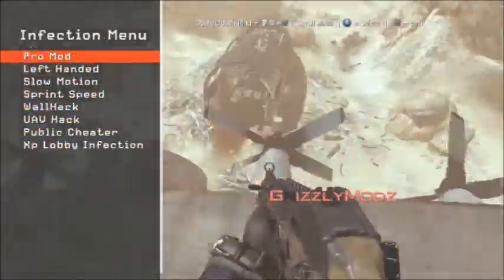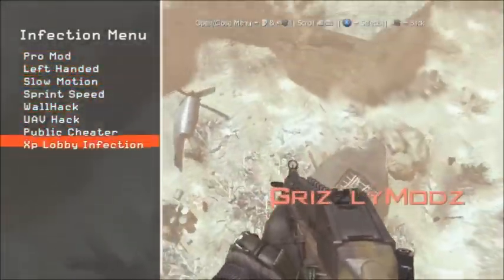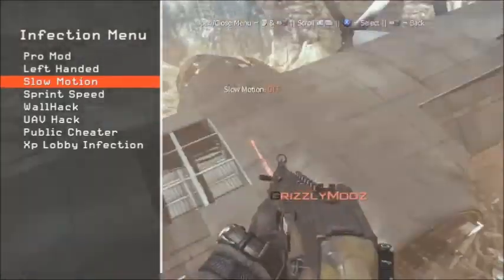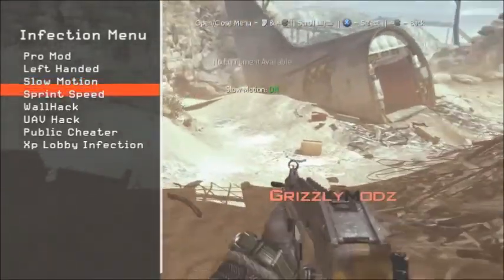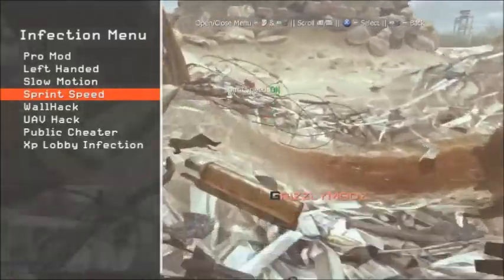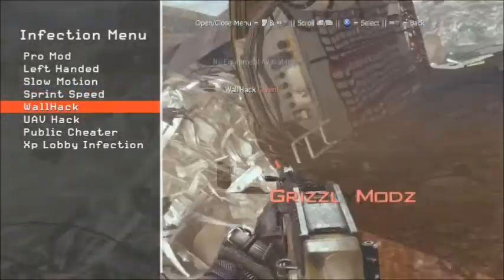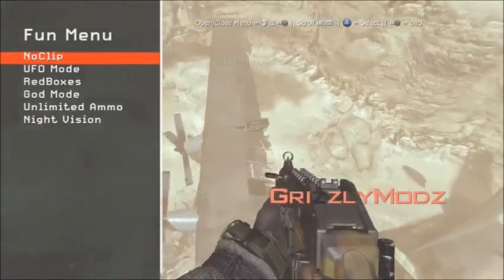The infection menu has your average type of infection stuff. One thing it doesn't normally have is slow motion, because if everyone in the game has it, everyone will just be toggling it on and off and it'll make the game freeze. Sprint speed — that's not back speed, that's fine. Then there's war hack, which is an average expected thing, UAV hack, public cheater, XP lobby, infection normal.